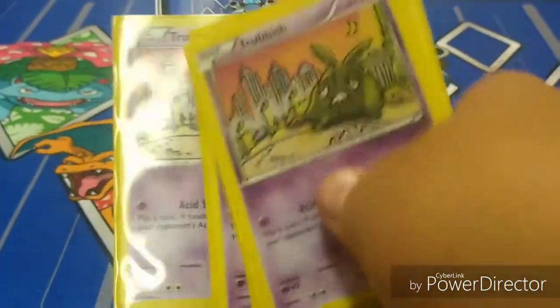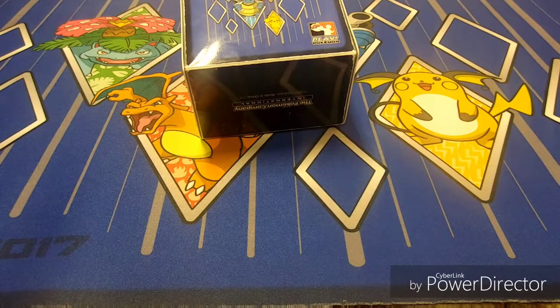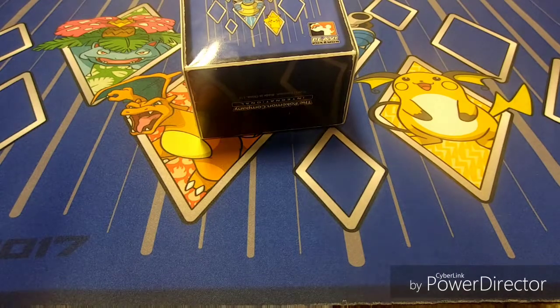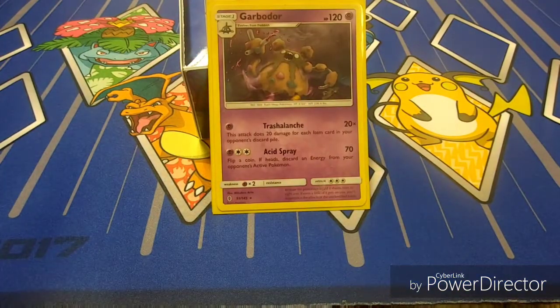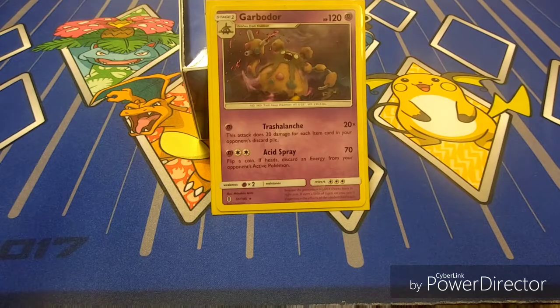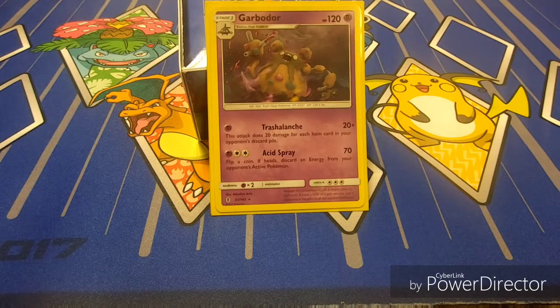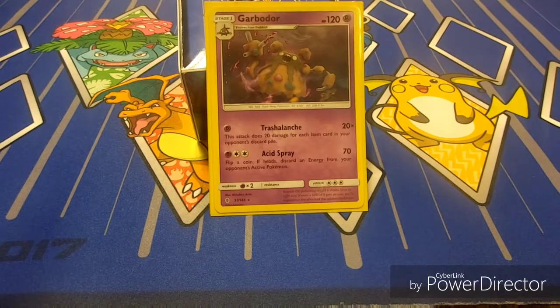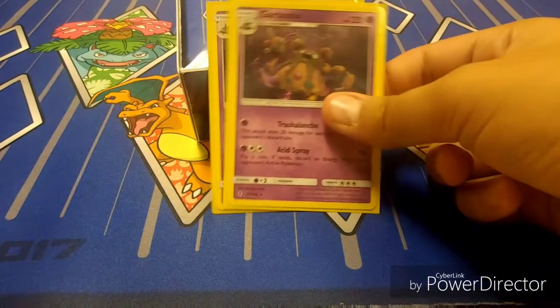Trubbish evolves into Garbodor, and I'm going to make a quick cut while I fix my camera. We're playing two copies of the Trashalanche Garbodor. Trashalanche does 20 damage times the number of items in the discard pile — a great late game attacker. If you only need like two prizes left and Garbodor is sitting on the bench, this is great. It also has Acid Spray as a secondary attack, but you're not really going to want to use it. Two copies of this Garbodor.